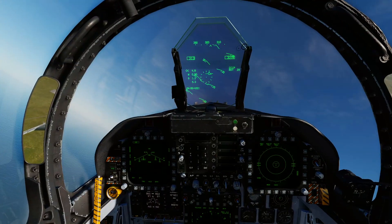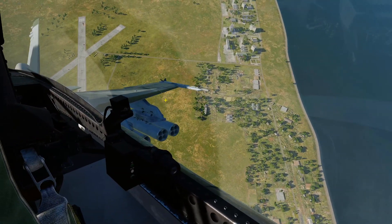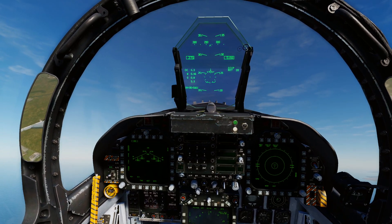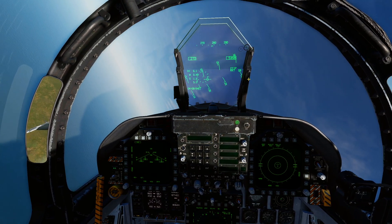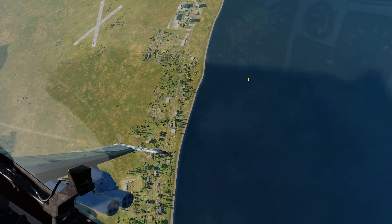That is Zuni rockets. Let's go one more — we'll put it on salvo mode just to show you. Now we're going to fire eight rockets in one pass. Our quantity is 28, so once we press weapon release we should have 20 rockets remaining.